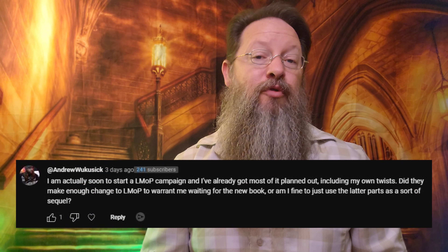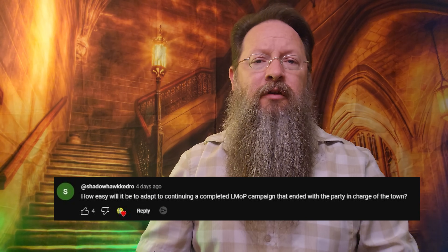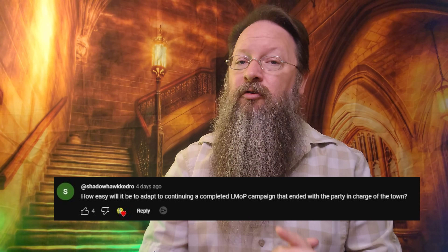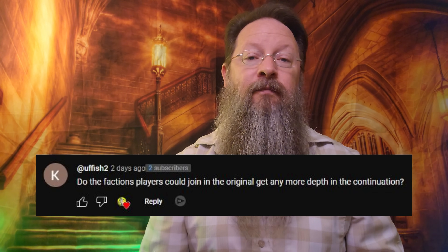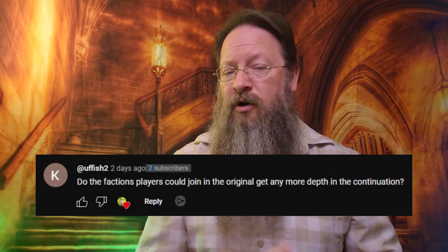Andrew Wukusik asks whether enough has changed to warrant waiting for the new book, or whether you can just use the latter parts as a sort of sequel. Nothing major has really changed, so if you created something based off the original Lost Mine Adventure, you should be good to go directly into the Shattered Obelisk. Shadowhawk Kedro asks how easy it will be to adapt a completed Lost Mine campaign where the party is in charge of the town. It's a complex question, but it should be easy enough for the party to delegate town responsibilities back to those original NPCs while going out to adventure. Oofish2 asks whether factions get more in-depth treatment in the continuation — it's pretty much the same information, with perhaps a sentence or two added.